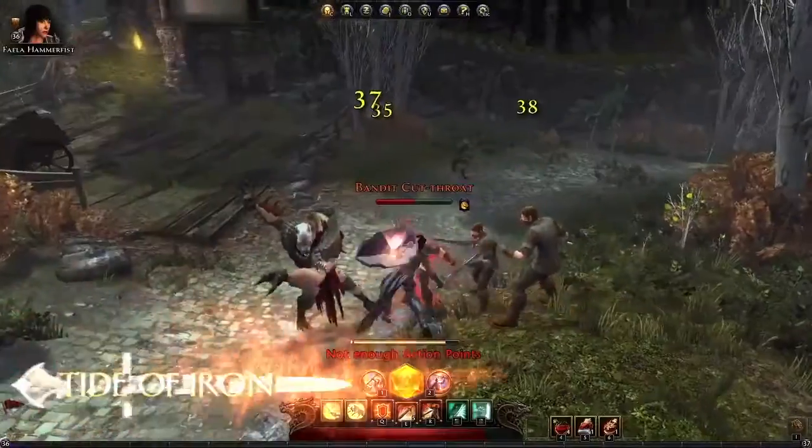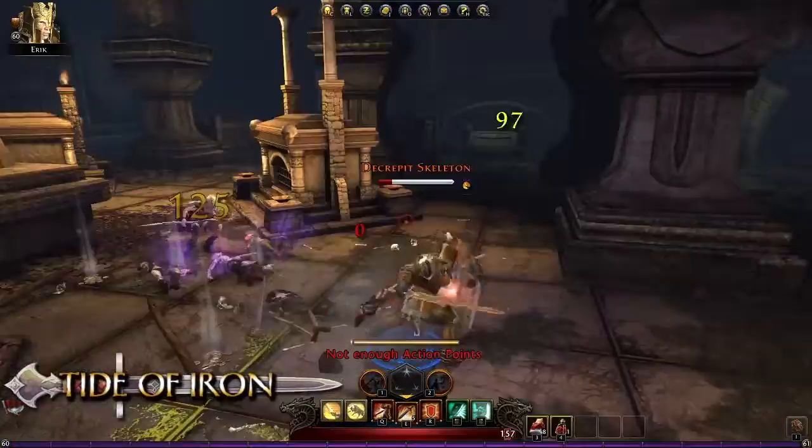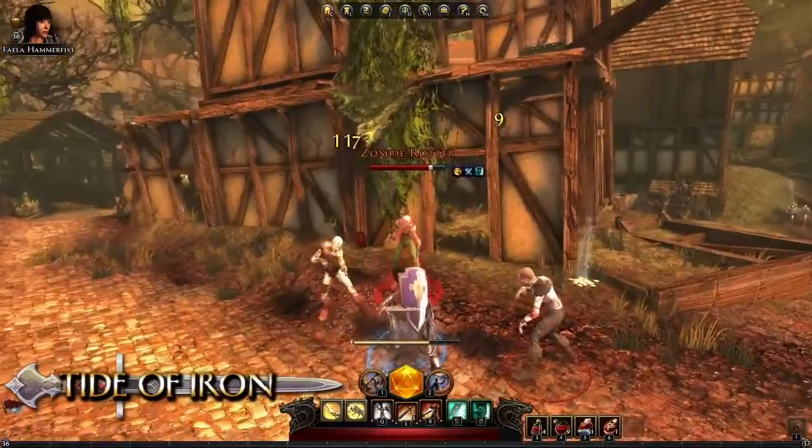An alternate basic attack for the Guardian Fighter is Tide of Iron. Click the right mouse button to shield slam a target and weaken them for further attacks.